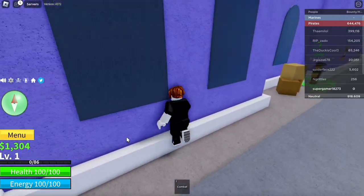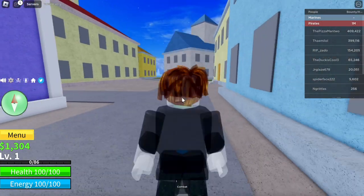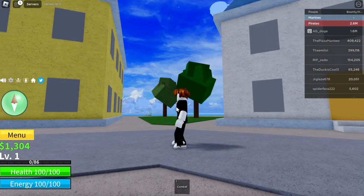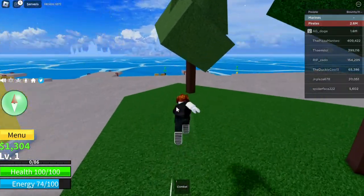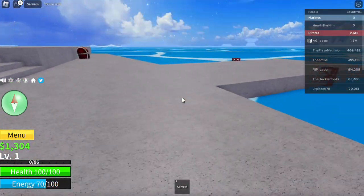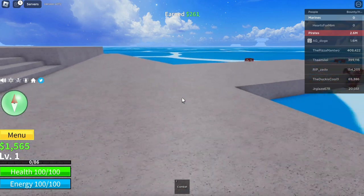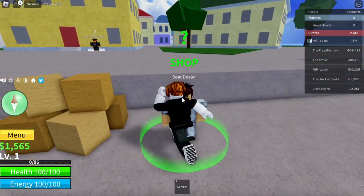Now, remember when we were running down and we took a left? Instead of taking the left, we're going to keep going down following this pathway. Where you see the yellow building on your left and the gray one on your right, go in between over here — and there's going to be the ship and boat dealers. Before that, let's grab this chest — we got $261 from that. Now we're making our way over to the boat dealer.